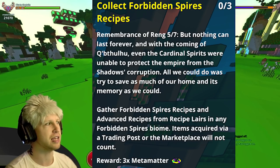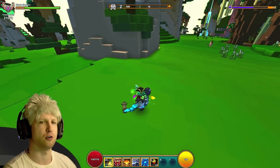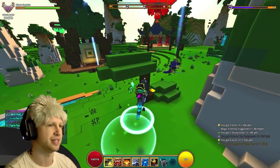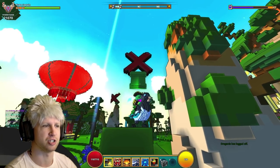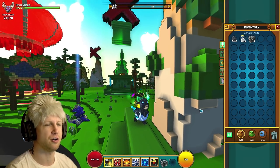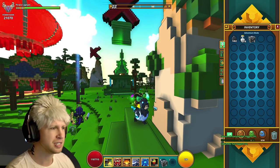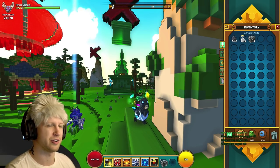Then you have to collect 3 Forbidden Spires recipes. That's going to involve you going through the biome and completing recipe dungeons. If you're playing with a group, I'd recommend avoiding the recipe dungeons until you get to this part in the quest line. You're going to be fighting against everybody else out in the world doing this stuff, so it's not something you can specifically focus on. These are the dungeons with the big giant green markers — they're really cool dungeons, I actually really like them. And oddly enough, you're going to get 3 Metamatter out of it. I wish the devs would stop giving us Metamatter — 3 Metamatter does not make much of a difference, and there's a lot of other things they could give us.